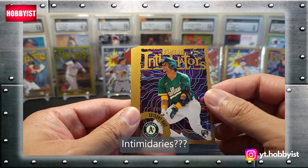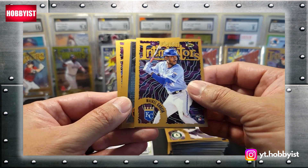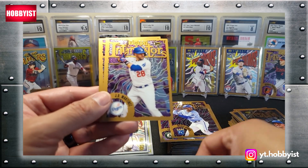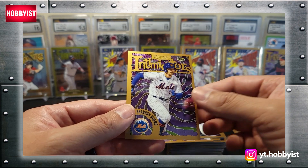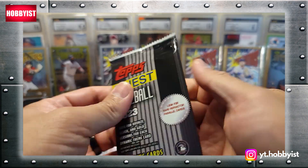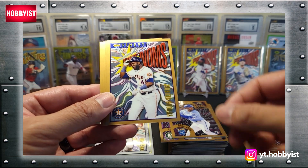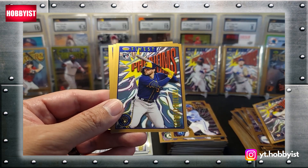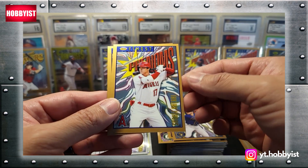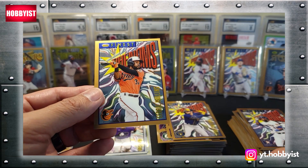Finest Intimidators — Asturio Ruiz. Nice. Michael Garcia, another rookie. Adley Rutschman. J.D. Martinez. And Brandon Nimmo. Masataka Yoshida, nice rookie there. Yordan Alvarez. Garrett Mitchell. Shohei makes an appearance finally.